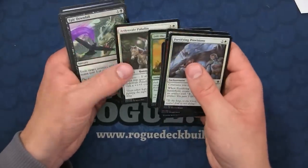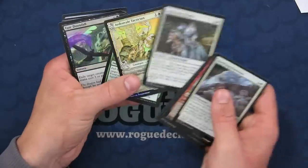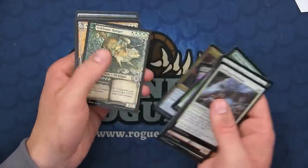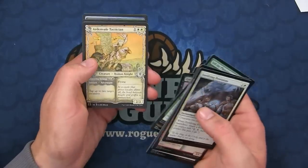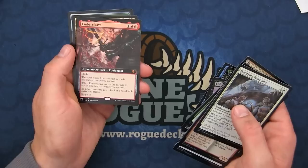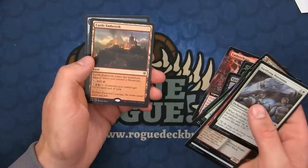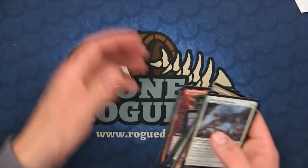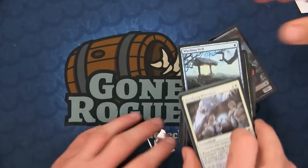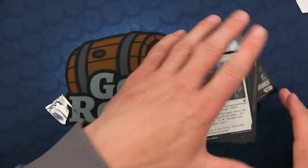Not too many crazy things so far — the Questing Beast and the Hinge. See if this last pack can get us an Embercleave. There we go — extends our Embercleave, probably like the castle — that's nothing. All right, so I think we have quite a few cards here. Let's go ahead and sort them out into the rares we have to see what we've got.